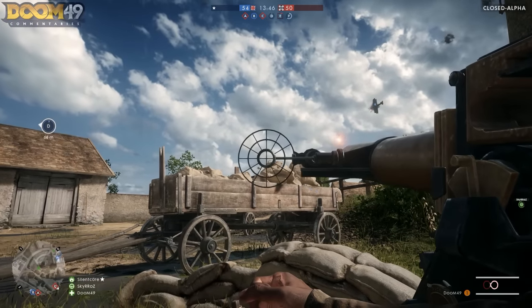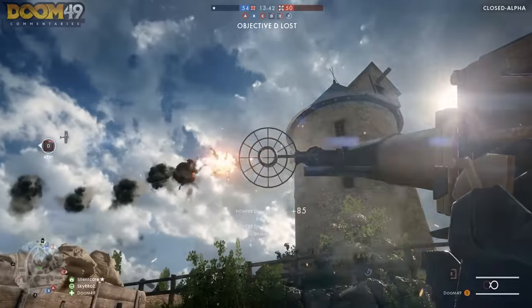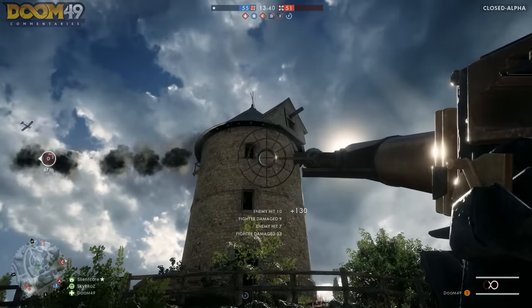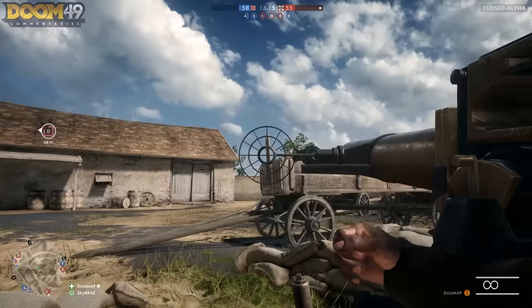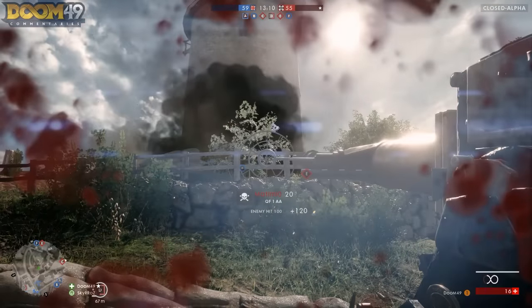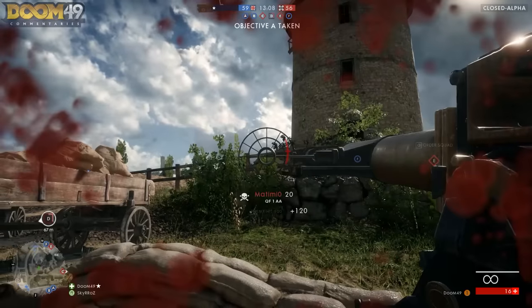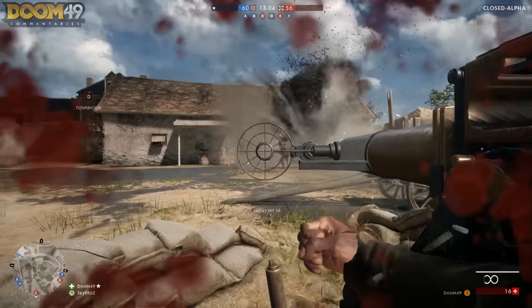Looking at it a little bit more closely here, it seems to be doing roughly around 7 damage. Does this have a damage drop-off where the further the plane is it does less damage, and the closer it is the more damage it does? I'm not too sure about that. I also go on to use it on infantry on the ground, and it does pack a punch — it has even splash damage because of the explosion. So, being that it's in an area of high combat, it's not a bad idea to use it even against infantry.